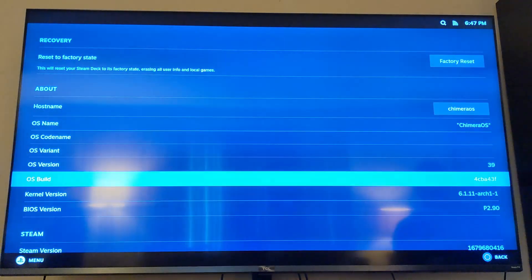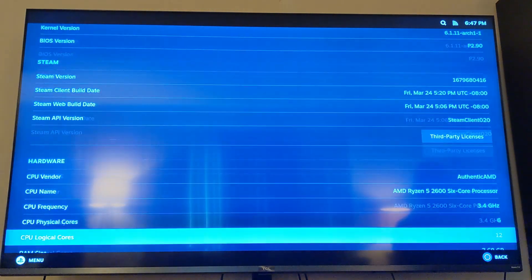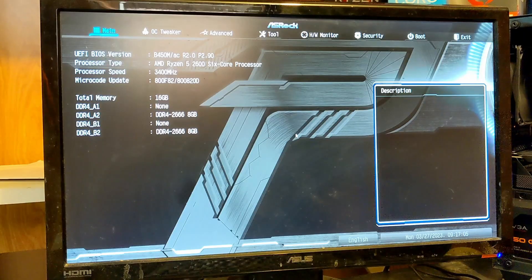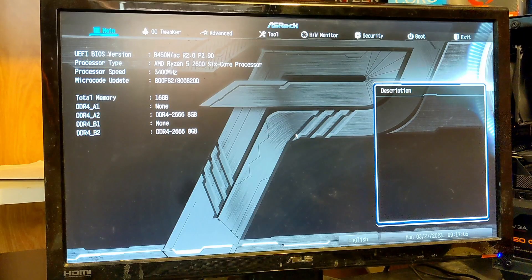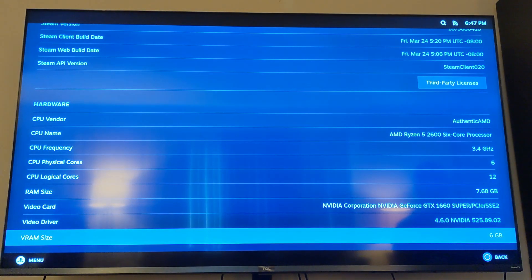When checking hardware info in SteamOS, it correctly detected my hardware — except for my RAM. It was only seeing 8GB of my 16GB, meaning it only detected one of the two sticks. Checking the BIOS showed it detecting both sticks on the motherboard just fine, and Windows 10 detected and utilized both without issue. But SteamOS, for whatever reason, only read one of those sticks no matter what I tried — including flipping the sticks around to other slots. Same problem every time.